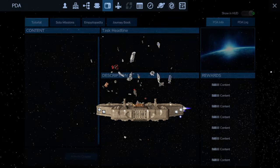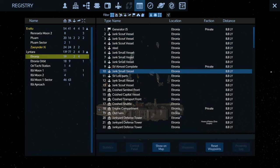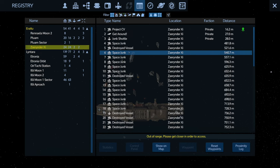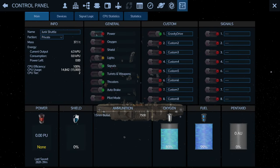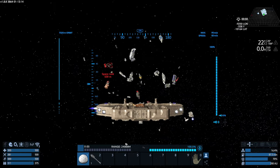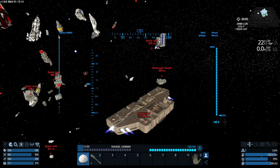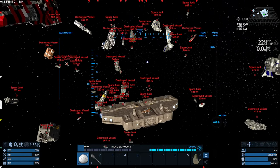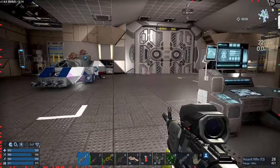All right, let's grab the ship — it's junk. I should almost have the SV complete. Wrong planet — I was like, wait a minute, I haven't done all of that already. Let's get the junk shuttle powered up, pull in a little closer. I kind of want to see what this place has to offer. Obviously we're not going to take any CVs home, but we can check out the junkyard and see what it has.